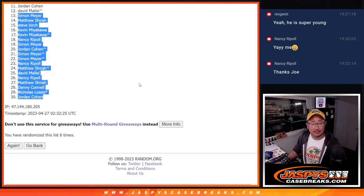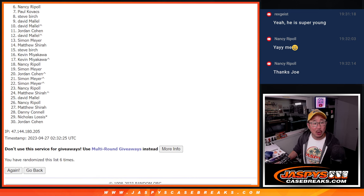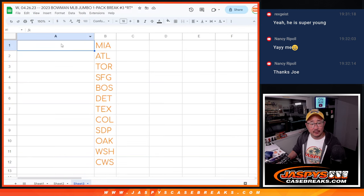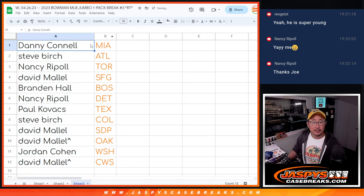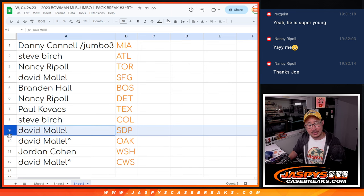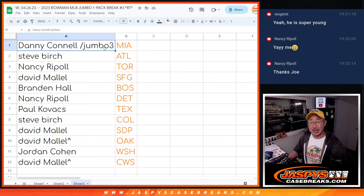But appreciate you trying, appreciate you getting in. Remember, there's another filler already — we can run another case back tonight. David's happy because he has a team. Jordan's happy because he has a team as well. Then Steve, Paul, Nancy, Brandon, David, Nancy, Steve, and Danny on top. Congrats, top 12 after 6. Danny with the Marlins, Steve with the Braves, Nancy with the Blue Jays, David with the Giants, Brandon with Boston, Nancy with Detroit, Paul with the Rangers, Steve with the Rockies, David with the Padres and A's, Jordan with the Nats, and David with the Chicago White Sox. I'm Joe — JazBeesCaseBreaks.com. See you in the next video.